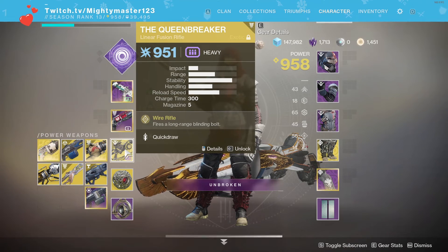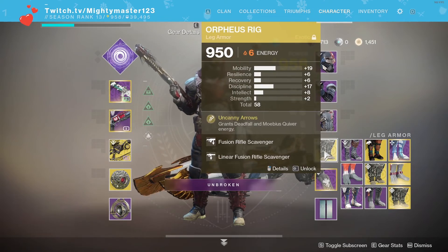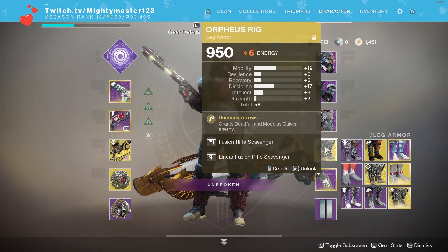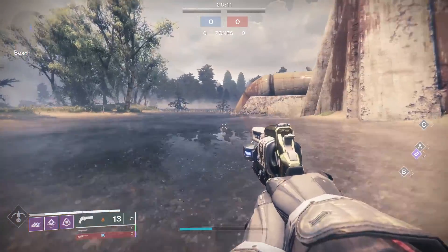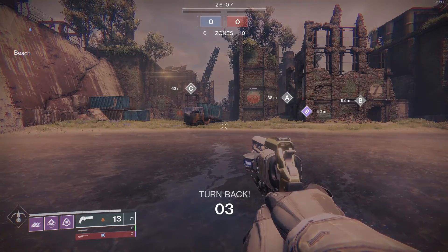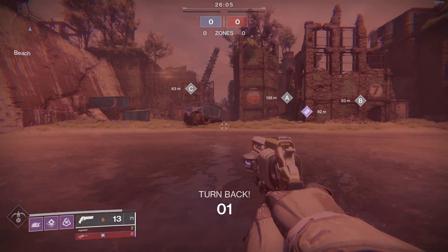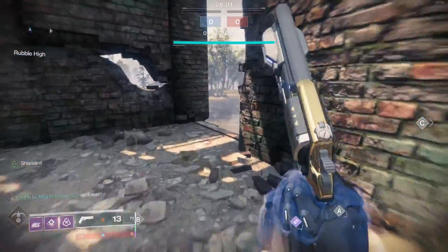To do this, all you need to do is make sure you have on a linear fusion, make sure you have solar boots with fusion rifle scavenger mod, and then linear fusion scavenger mod. After that, all you guys are going to do is just pick up special ammo off the ground. It'll give you special ammo, and it will also give you linear fusion ammo, which is nuts.